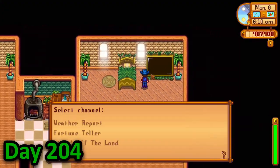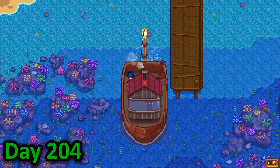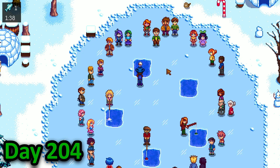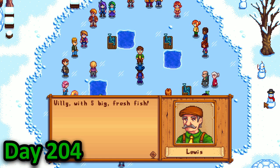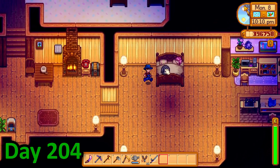Day 204 was the ice fishing festival. After doing a little bit of foraging, I left for the mainland. I entered the festival and after chatting with a couple of villagers, I started it. I don't really like this festival much because of how RNG based it is — I caught every single fish almost perfectly, but I still lost because I caught like 5 green algae. Annoyed with my defeat, I returned home.